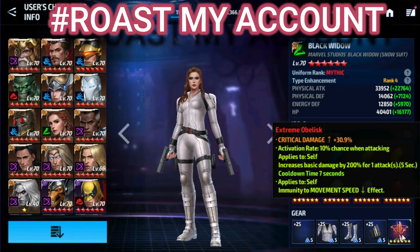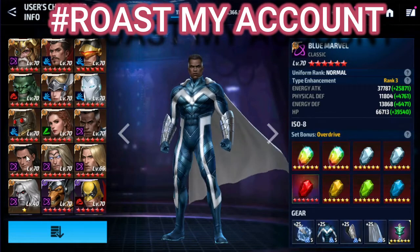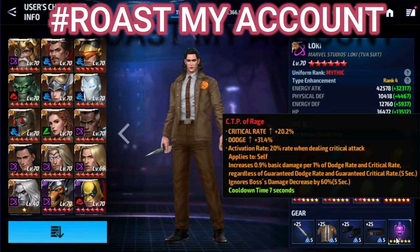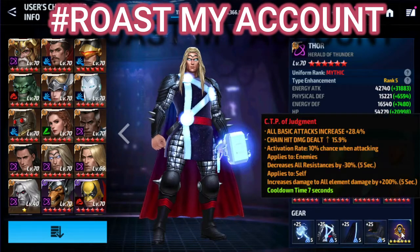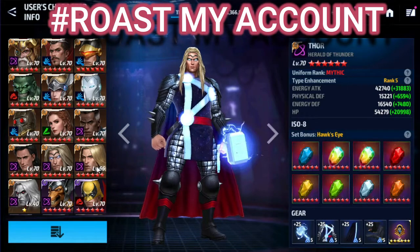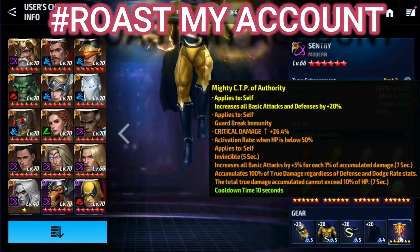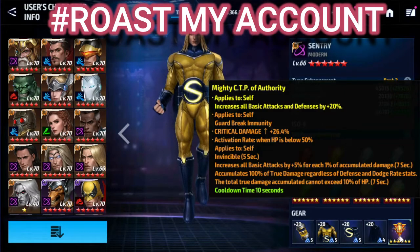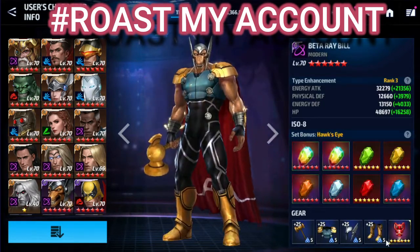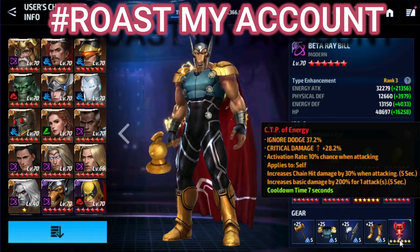We have Star-Lord for the epic quest, Black Widow with 200 proc, Blue Marvel with CTP of Regeneration — that's a good one. Then Loki with Rage — good choice, he's the best character for ABX right now. Thor with CTP of Judgment — I think you should build Human Torch or Rogue because Thor is not that good. At last we have Sentry with Mighty CTP of Authority — good one. You have to max out his build as soon as possible. Then we have Beta Ray Bill with CTP of Energy — he actually doesn't need any CTP because he can do everything with a 200 proc obelisk.